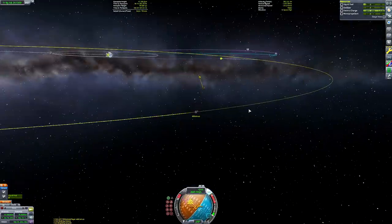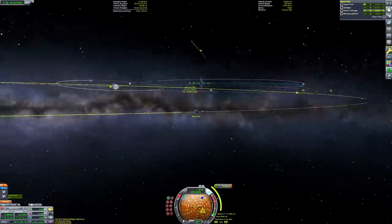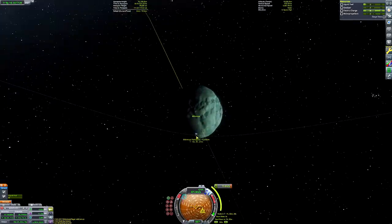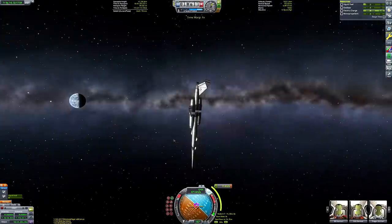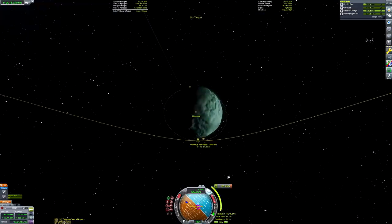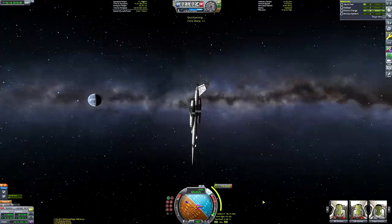We have completed our Kerbin-to-Minmus transfer burn and are on a Minmus encounter, though it needs a bit of refining with a quick inclination change halfway to the moon. I did consider doing my Kerbin-to-Minmus burn over two burns to maximise use of the Oberth effect — splitting a roughly 920 metres per second burn into two ~460 m/s burns. That would have been slightly more efficient, since the longer you spend burning close to periapsis the more efficient prograde and retrograde burns are, but the delta-v saving wasn't big enough to warrant it.